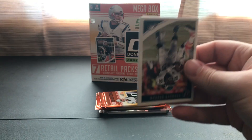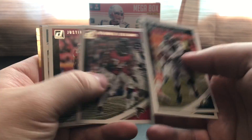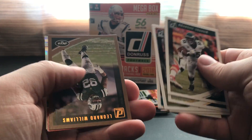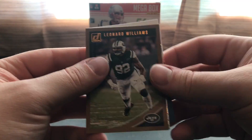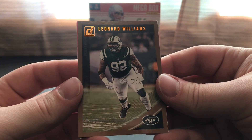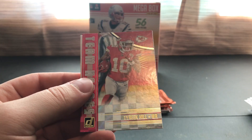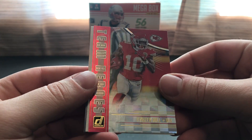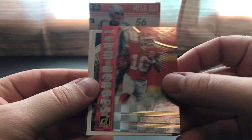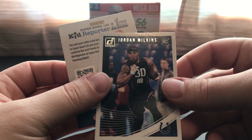The lighting is not great in here today — I apologize. I'm looking off the camera phone and it doesn't look too great, but hopefully it's good when it gets uploaded. Another bronze — my third one — Leonard Williams. We got an insert of Tyreek Hill and a rookie of Jordan Wilkins.